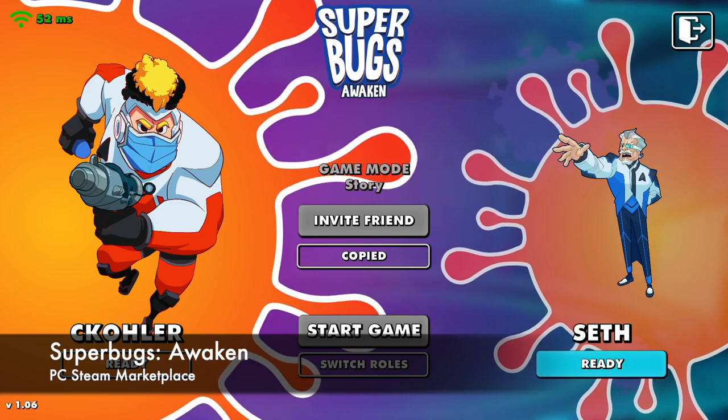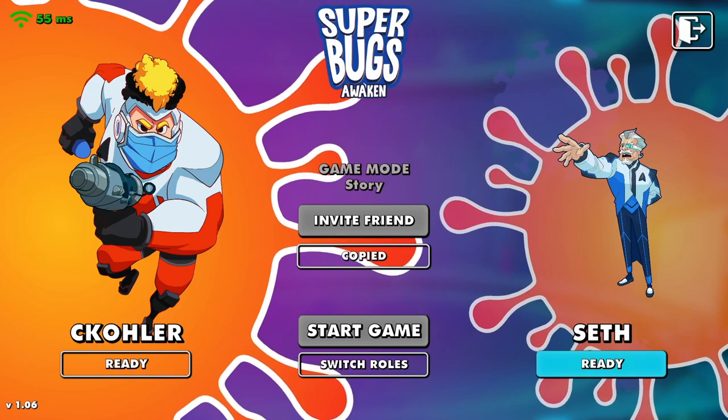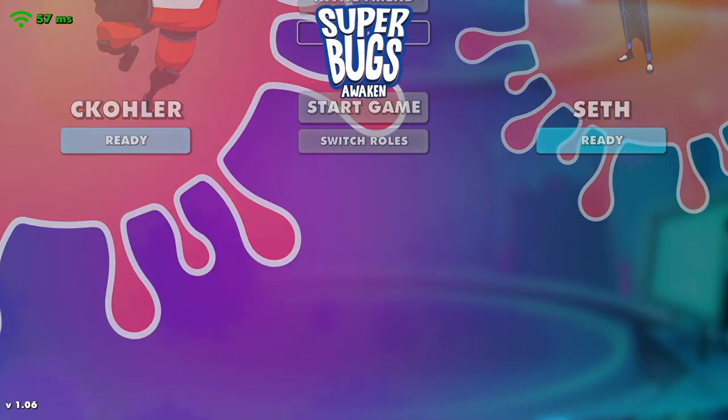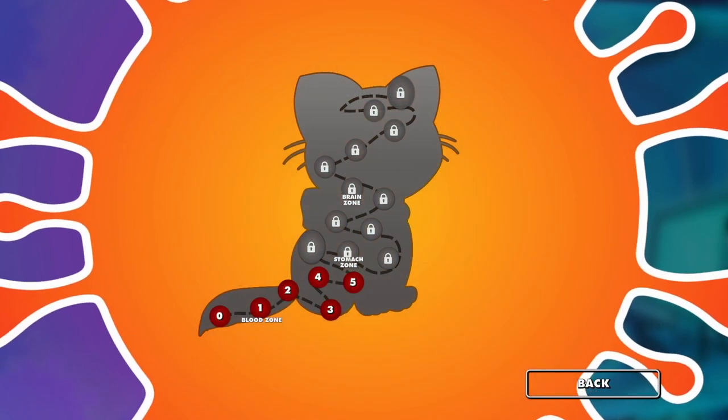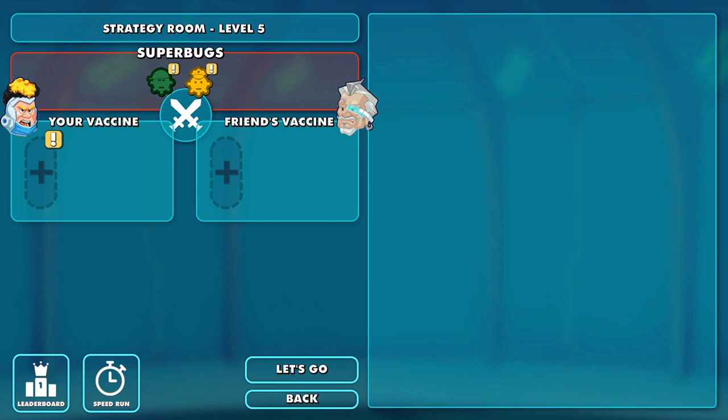All right, we're back for some more Super Bugs Awakened. We're gonna pick up pretty much exactly where we left off. This game was fun enough we wanted to do a second episode because it's silly. We are at level five, in the cat's lower intestines.